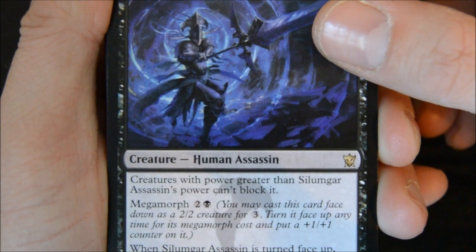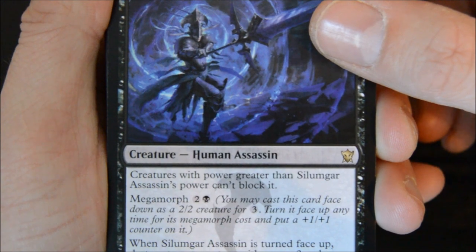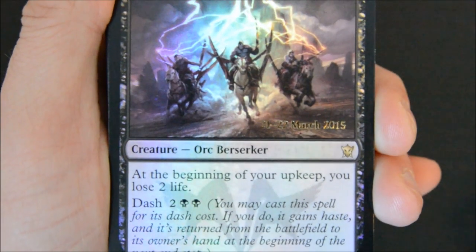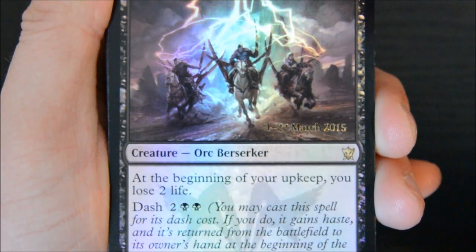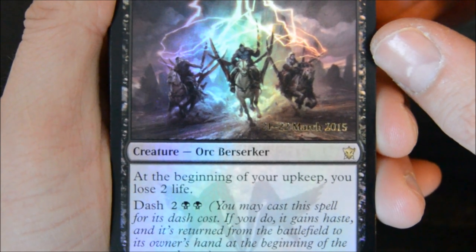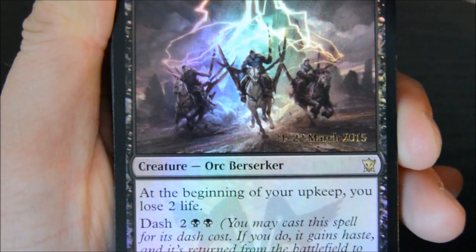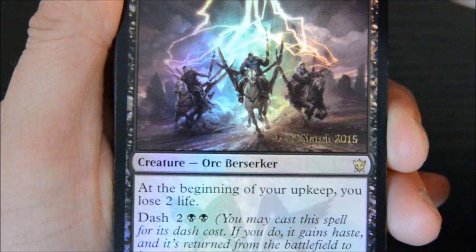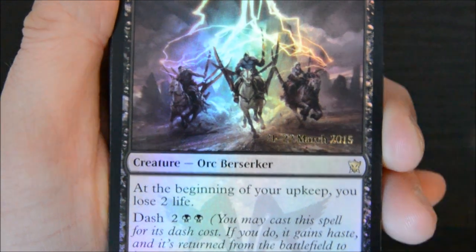The Slinggar Assassin is two for a two-one. Creatures with power greater than Slinggar Assassin can't block it. It's got Megamorph, and when it's turned face up, destroy target creature with power three or less that your opponent controls. And here is my sealed pack rare - my promo card - the Pitiless Horde. Three for a five-three with Dash at four. Beginning of your upkeep you lose two life. This card to me is strictly for Dash, unless you've got a lot of kill spells, because you're losing two life a turn - and in one of the games that killed me.